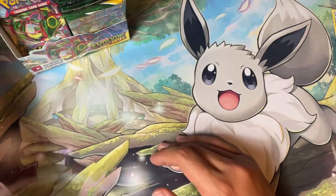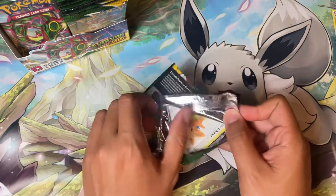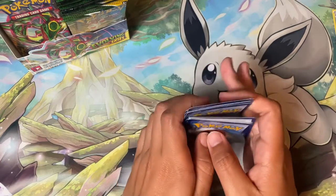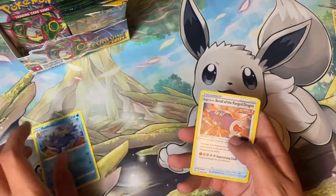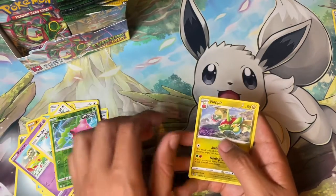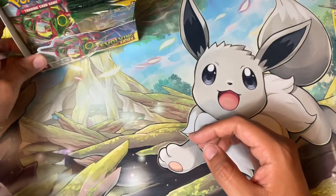All right, we'll do a right-side one — Rayquaza is right here. I remember the last opening I did with Brilliant Stars there was a Pokemon named Zarude, and I'm so glad Zarude is not in this set because Zarude is one of my least favorite Pokemon ever created — it doesn't even look like a Pokemon. Golduck, Scroll of the Fanged Dragon, Fletchling, Lilipup, Froakie, Roggenrola, Bergmite, Flaaffy, Swablu, Hoppip, and Flapple.